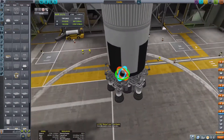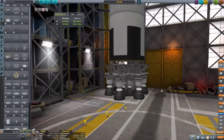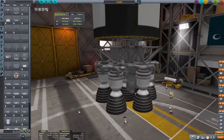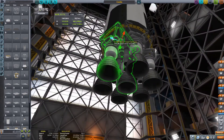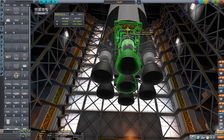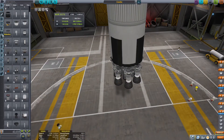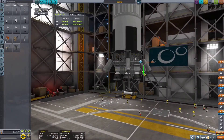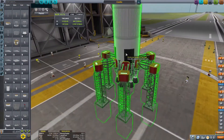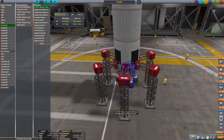I only have nice things to say about the DLC Bobcat engines because their specific impulse is pretty similar to vector engines — they're like low-tech vector engines with slightly less performance, but still a pretty respectable thrust-to-weight ratio, thrust, and specific impulse at sea level. For your first stage, that's going to be a big deal for doing suicide burns and for the majority of the ascent, which is done at low altitude.